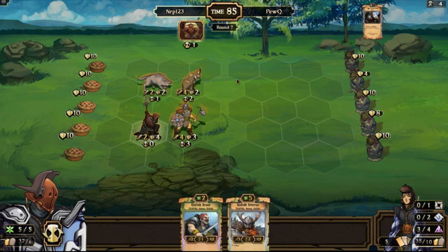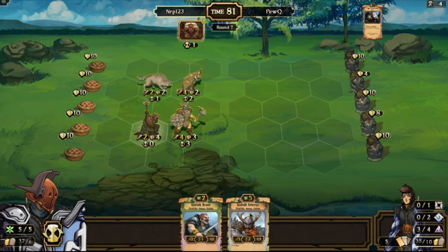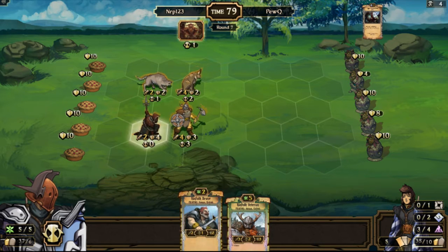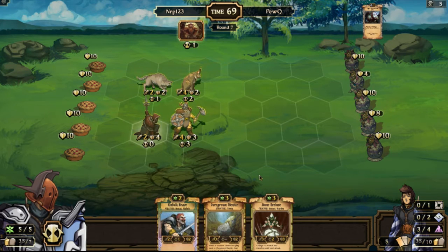Tough sacrifice here — I'm going to roll the dice and get rid of the Veteran. And it pays off! I will play the Overgrown Menhir here.